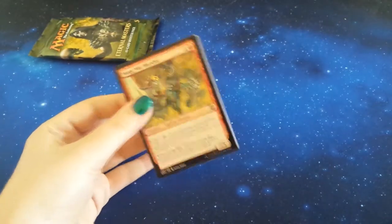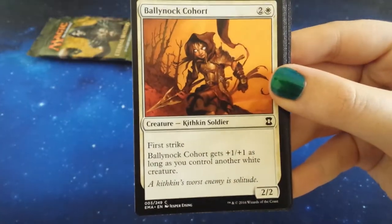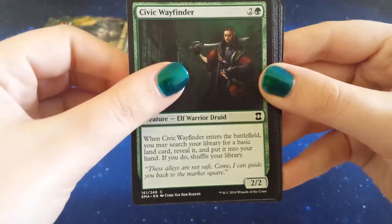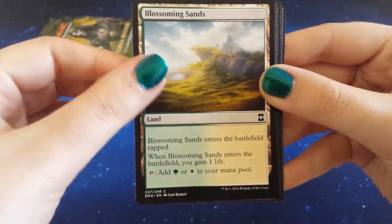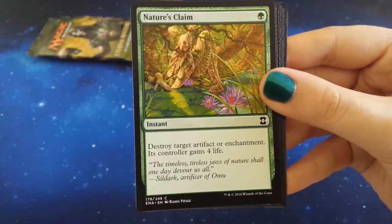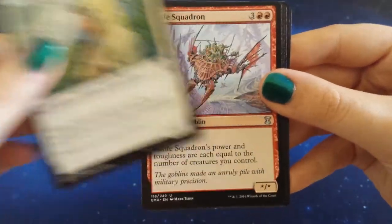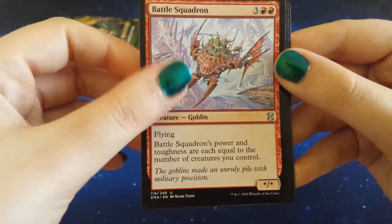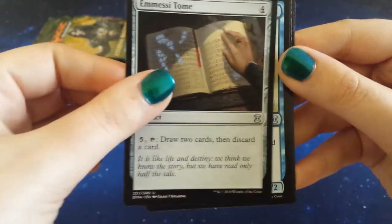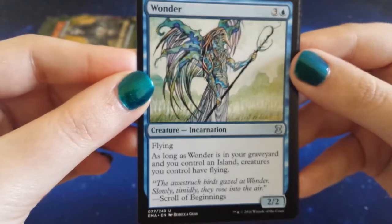So yeah, I hope you guys have had a good weekend. So we have Mog War Marshal, Ballynock Cohort, Una's Grace, Civic Wayfinder, Blossoming Sands — it's a beautiful land — Curd Ape, Tidal Wave, Nature's Claim, Twisted Abomination, Monk Idealist. Our first uncomment is Battle Squadron, then we have Emisito — question mark — and Wonder. Oh, it's a beautiful card, look at it, it's incredible. I really do like this card.